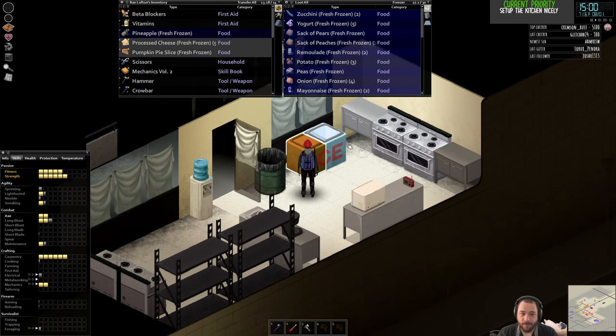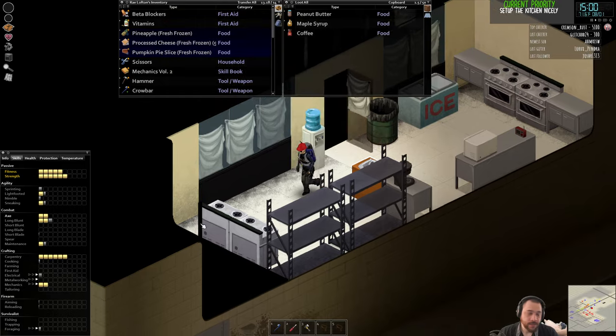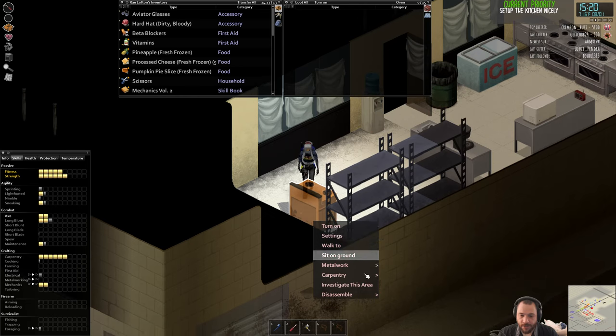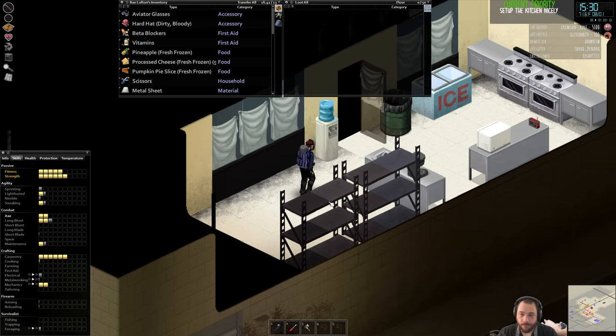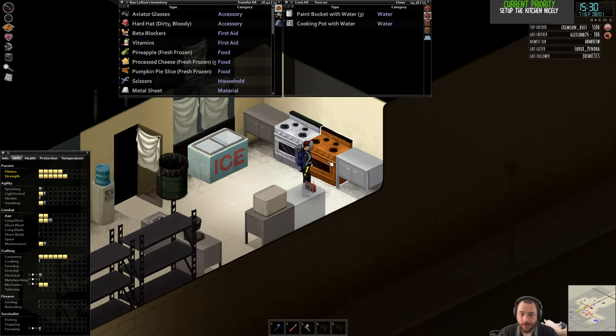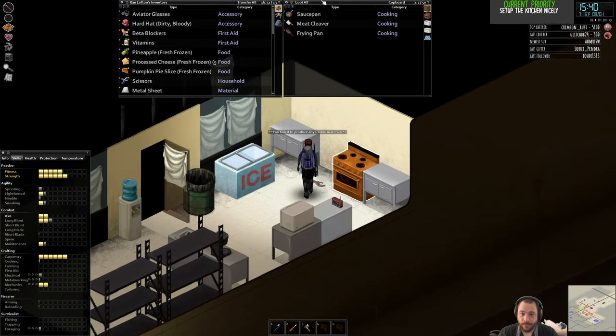Pineapple, cheese, and pie — totally reasonable diet I'm having. Now that I've read all of the Metalworking book, I can get the full experience from busting up these old stoves. I also don't need two stoves, so this left stove can go bye-bye too.